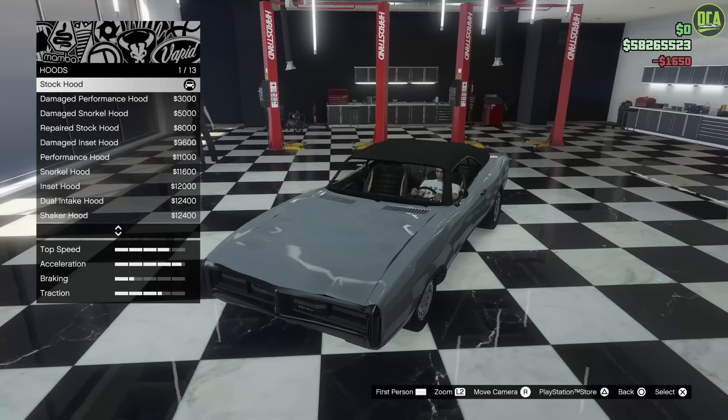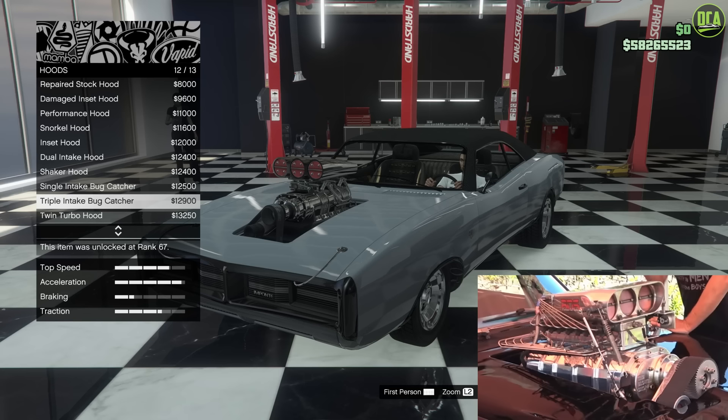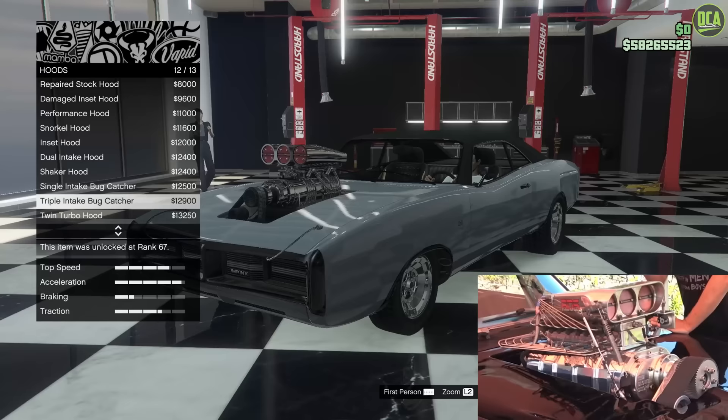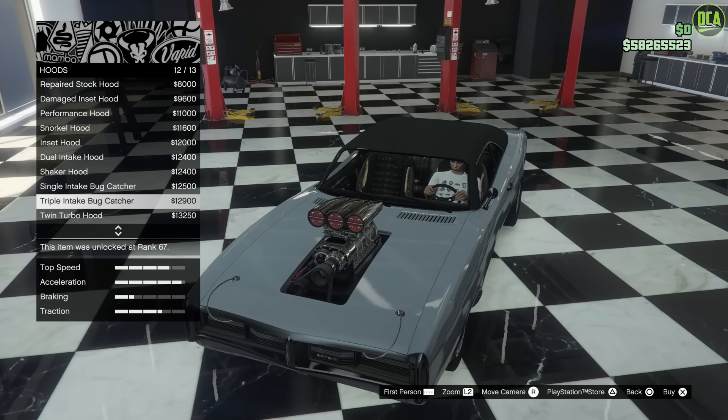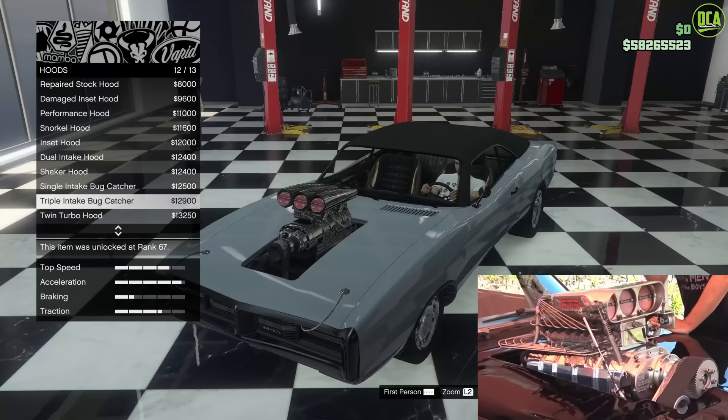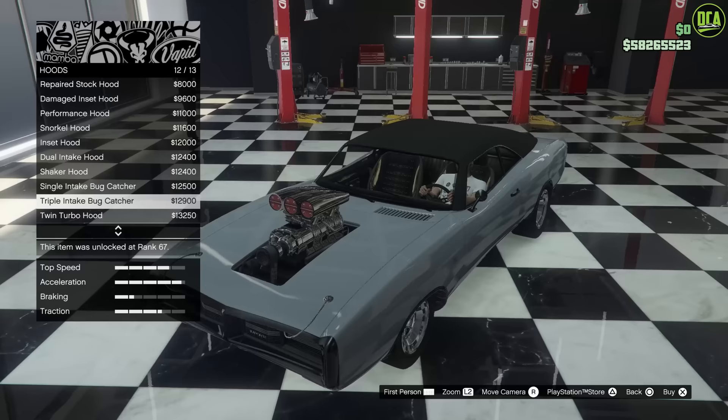For the hood, you're going to go all the way down to the triple intake bug catcher — the legendary, infamous bug catcher supercharger crazy blower. This is what made the car unique. The blower on this car is going to be a lot more detailed than the one from the regular Dukes. However, the one from the regular Dukes is a bit closer in shape to the real car, but the detail on that one is terrible. The flaps also work on this one, and the belt and everything — it's just a lot more detailed. So, triple intake bug catcher.